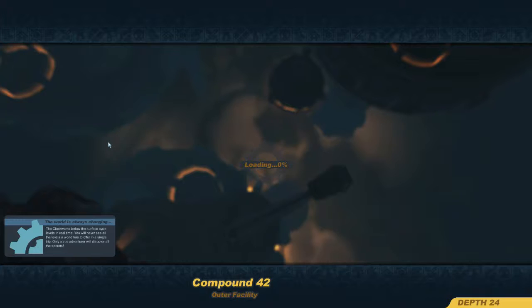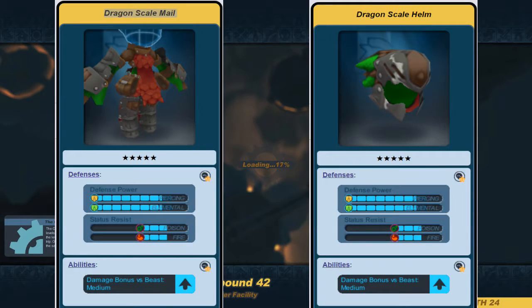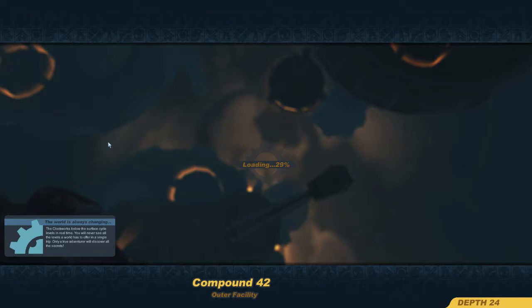If you want to set yourself up for success on this mission, I would recommend getting — I think it's called the Dragon Scale Armor — which is a five-star armor set. And then on one of the pieces, you need to get fire resistance medium as a unique variant. And on the other one, you need to get poison resistant medium. I can throw up a picture of those two armors right now. And if you do that, then you'll have fire and poison immunity, which means if there's puddles of fire or poison on the ground, you can walk over them.